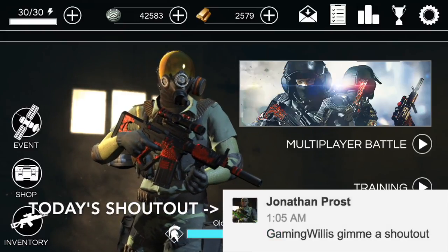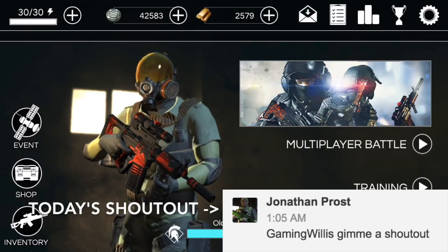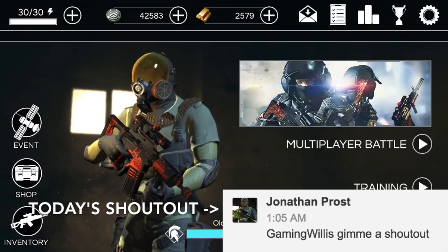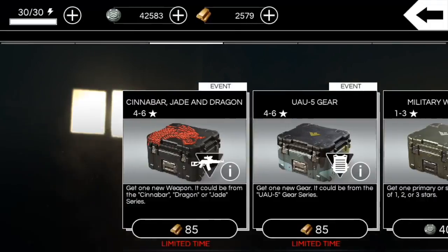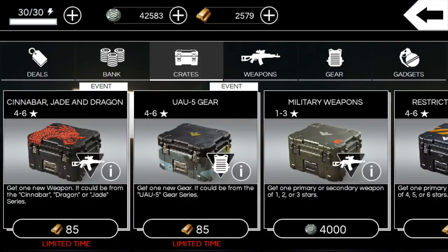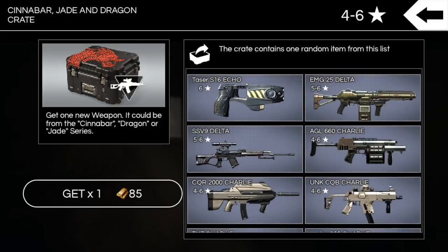What's going on guys, we are back here in After Pulse and we got your weekly crate opening video. Got about 2,500 gold, gonna be opening 30 dragon, jade, and cinnabar weapons crates. Each crate can get you one new weapon — it could be from the cinnabar, dragon, or jade series.